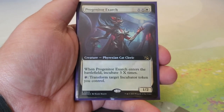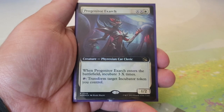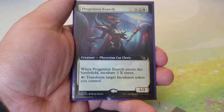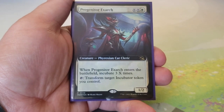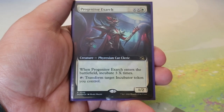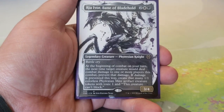Progenitor Exarch — costs two X and a white. When it enters, incubate 3 X times. You can tap it to transform a target incubator token you control. It's a 1/2. If you dump six into it, you get three incubate-threes. But its MVP ability is the free tap to transform incubators — normally you'd pay two to flip each one, so this is a very fast way to get incubators flipped.